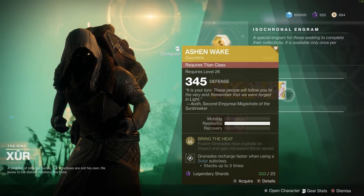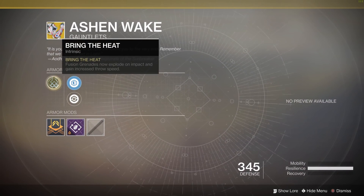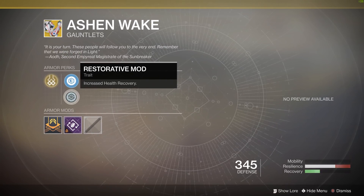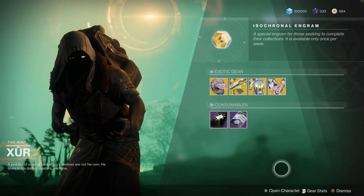Finally, we've got a brand new exotic in the Ashen Wake Titan Gauntlets. These things allow your fusion grenades to explode on impact, as well as granting you increased grenade throw speed. Kind of an interesting change, allowing you to get a 1-2 combination off a little bit easier.